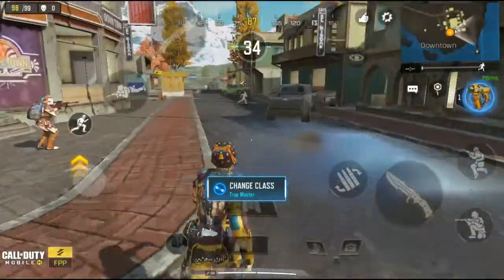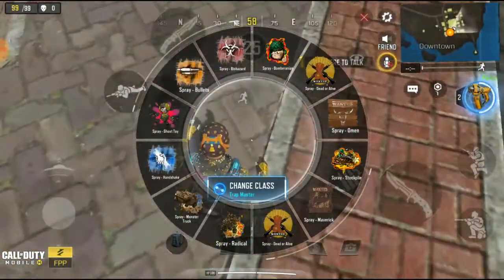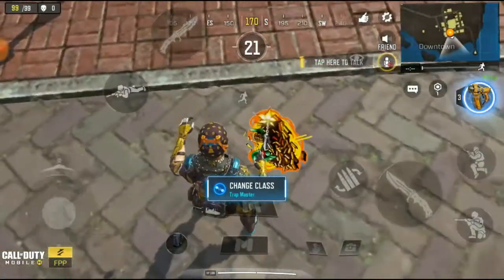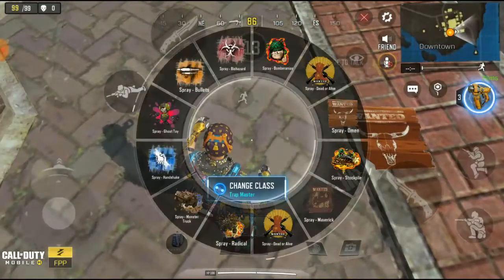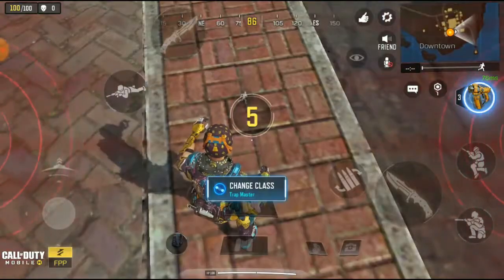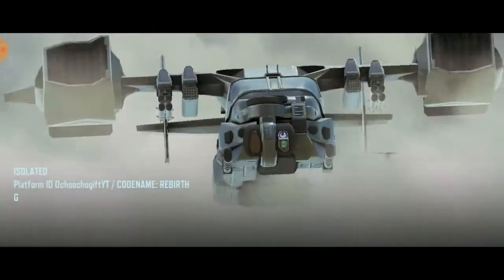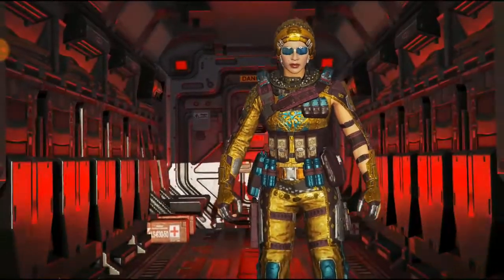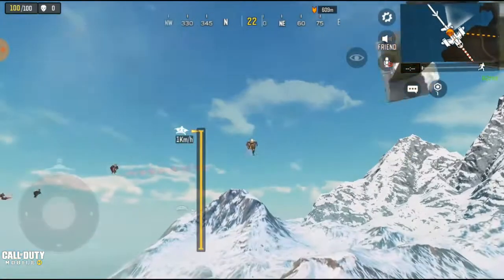We've got 36 seconds left to show you guys everything. You're going to see this button icon on my screen — click on it and you'll see your spray. You can face down and spray on the ground. Whenever you put the spray down and place another one, it replaces the previous one, so the old one goes out and the new one drops in. You can also use the same thing in multiplayer — just find the hand button and pop it up.